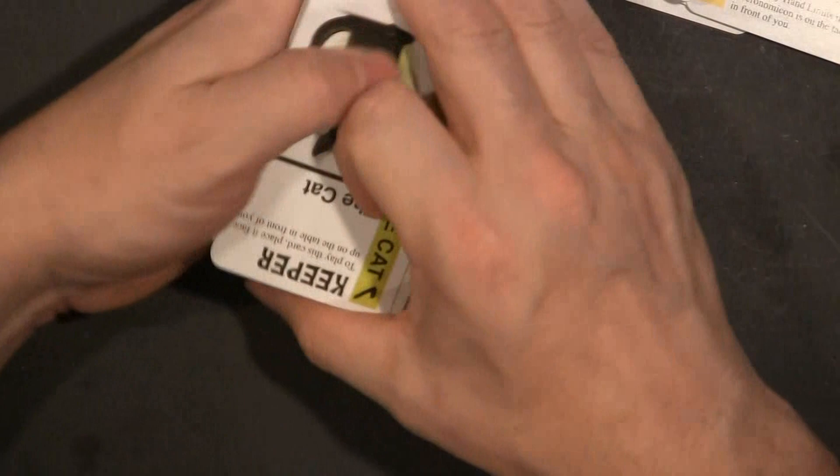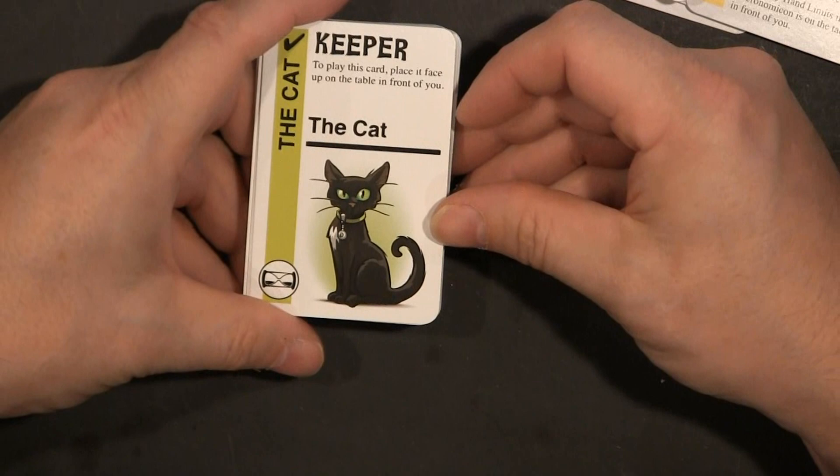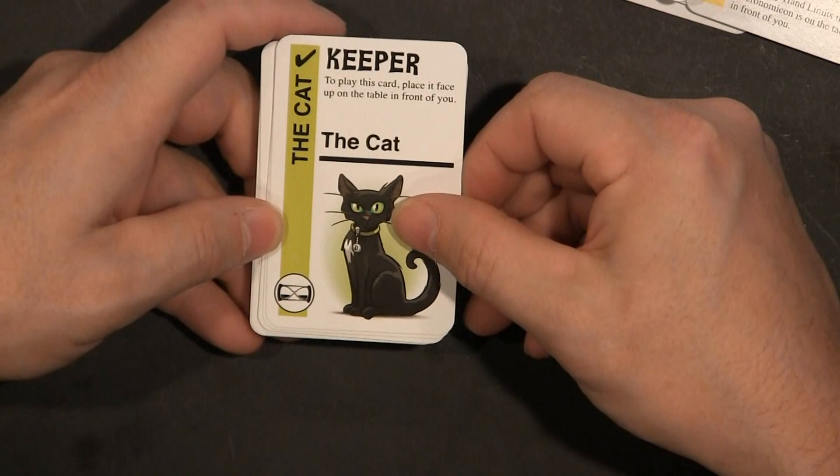Here's a Cult Clash meta rule — it has a lot of text on it so I'll let you look at it later. Oh look, the Cat! It has an anti-Doom counter on it. He looks kind of like a mouse, but it's a kitten. To play this card, place it face up on the table in front of you — it's a keeper. Dreamlands. The Tomb. Of course, that's got to be in there.